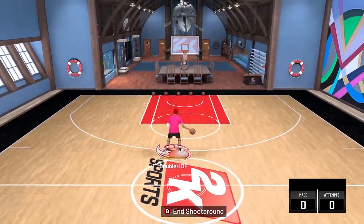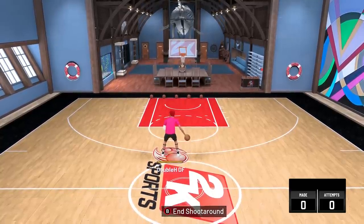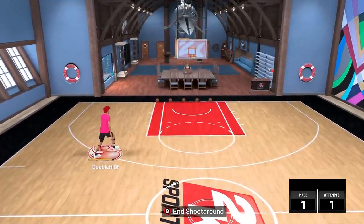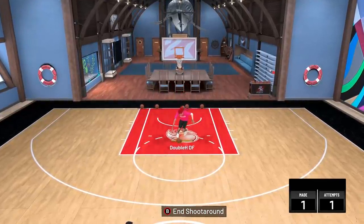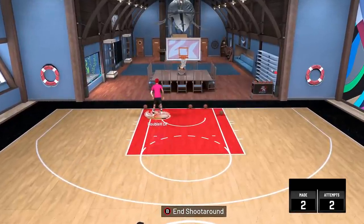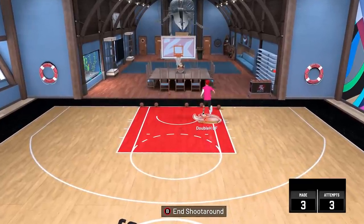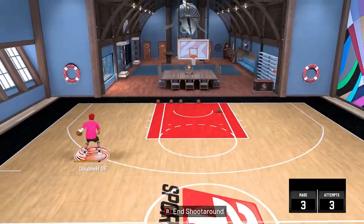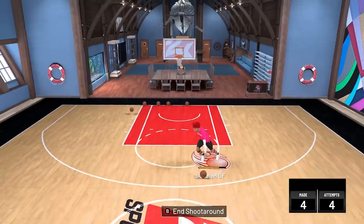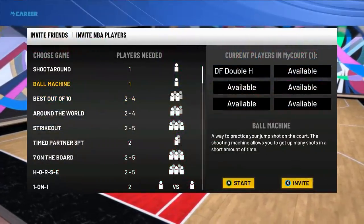Now that we're in the MyCourt, I'm going to show you not only which drills to practice your shooting in, but how to practice and how to be a better shooter. The first thing: do NOT do the shoot-around drill. For some reason, in the shoot-around, you'll get a lot of full bars — where you time your shot perfectly but don't get a green. That's just a thing with the shoot-around. Don't practice your jump shot there because it won't help you as much as you want. Instead, do the ball machine drill in MyCourt — that's the best one for shooting.